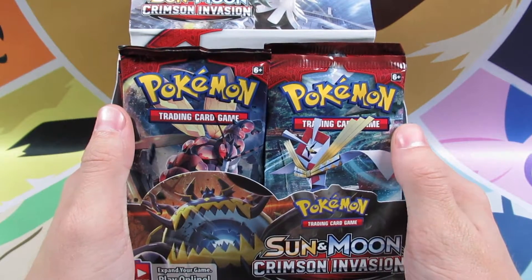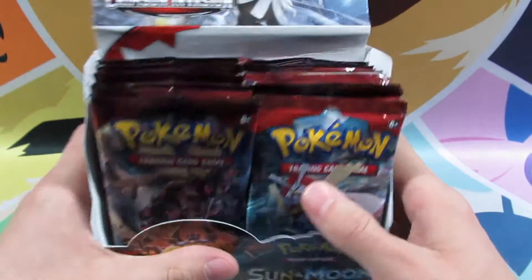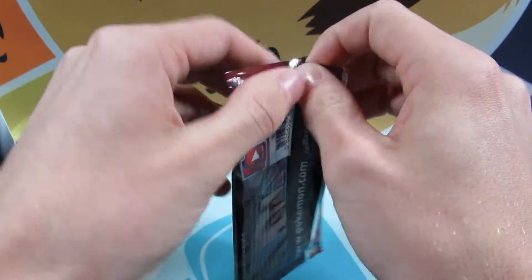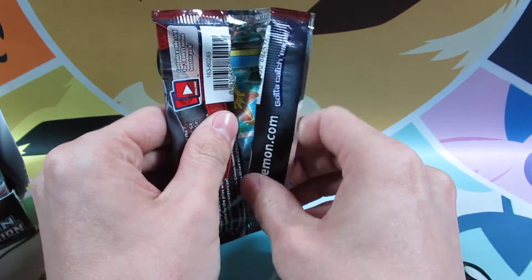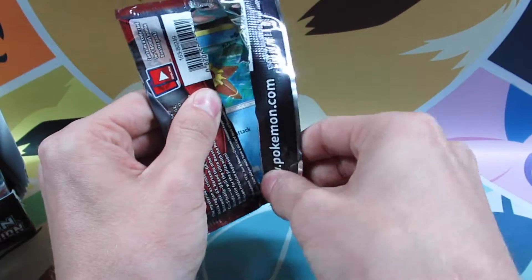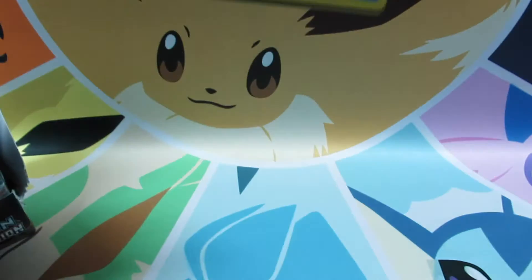Welcome back everyone to Sean's Pokemon. Today we're going to continue with the Sun and Moon Crimson Invasion, a pack of A series. Let's jump right into this pack. Remember that if we do get a double hit — a reverse holo rare and holo rare — we give away the code card. And if we get a GX or better, of course, we give the code card away. So can we get lucky today and maybe give away a code card?